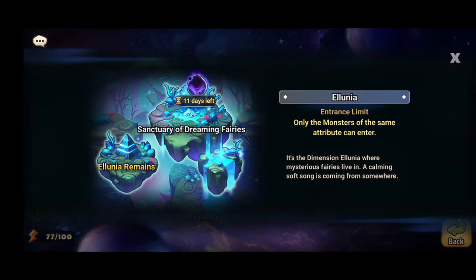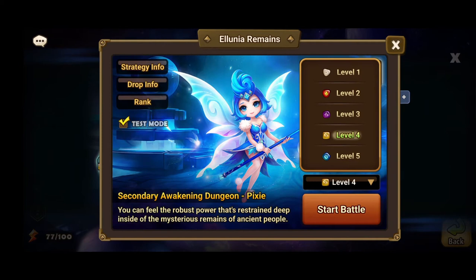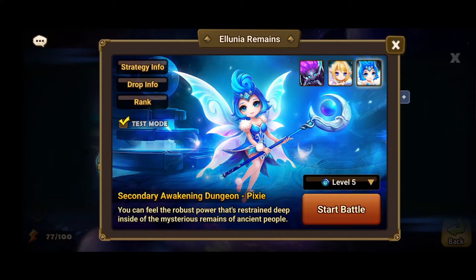All the monsters have to be the same attribute, so Tattoo is a fire one. Hate to say it, but the level 5 is water. If you can find some fire monsters that can do this efficiently, by all means please tell me, because especially as a beginner doing this, you're not going to have those fire monsters.